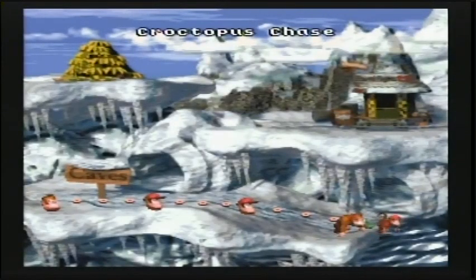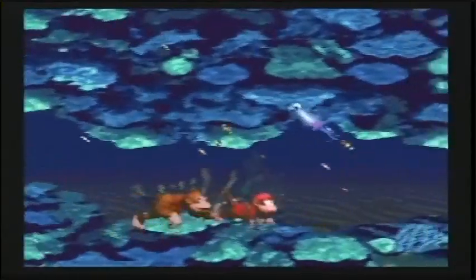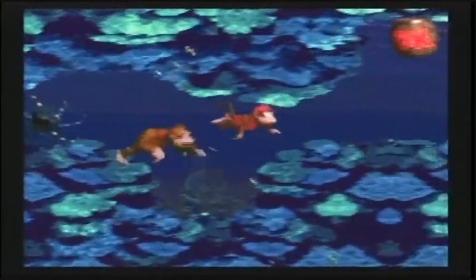Okay, here's the next level of Gorilla Glacier — it's Croctopus Chase. This is another underwater level, and it's not too different from most of the other ones. The main thing here is it's called Croctopus Chase because that's what happens: you're getting chased by Croctopies. They're blue colored instead of the purple ones — the purple ones move around in a fixed path.